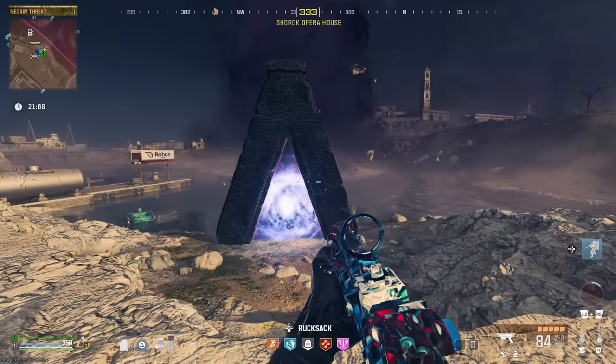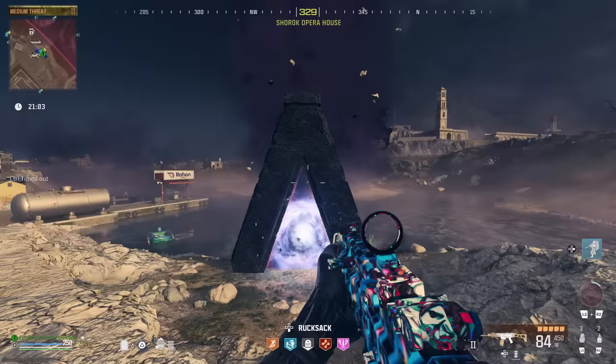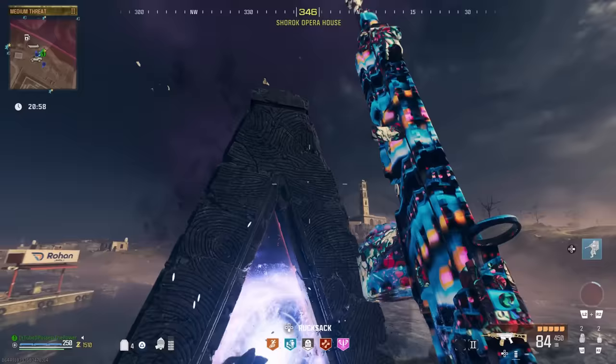Welcome back to the channel. For you guys today I have another Modern Warfare 3 Zombies guide. This is for the brand new Season 1 Act 4 story mission Bad Signal. In this one we need to investigate the anomaly and leave the Dark Aether.